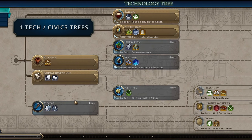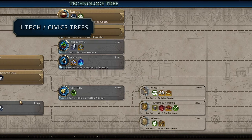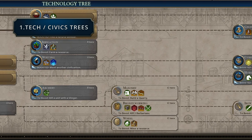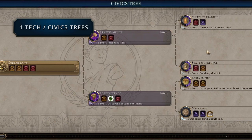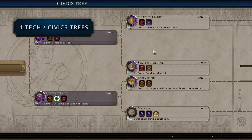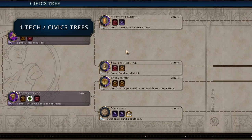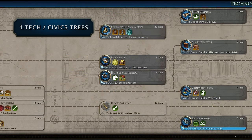First up is the tech and civics tree. Which era you're in will be determined by how far along you've progressed down the two trees — the technology and civic trees. Reach a tech or civic in the next era and it'll count as you moving on to that era. On the technology tree, the ancient era starts with things like pottery, animal husbandry and mining, going up to wheel, bronze working and masonry. In the classical era we get things like currency, construction and engineering.